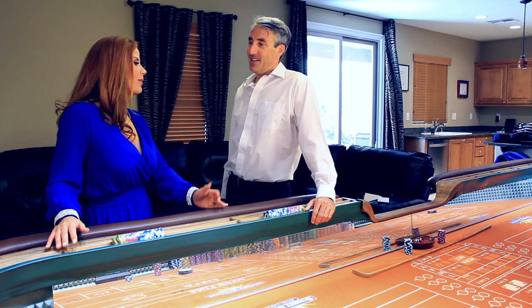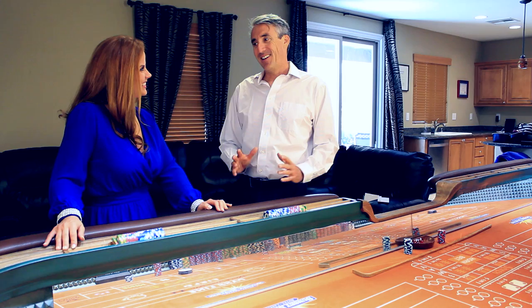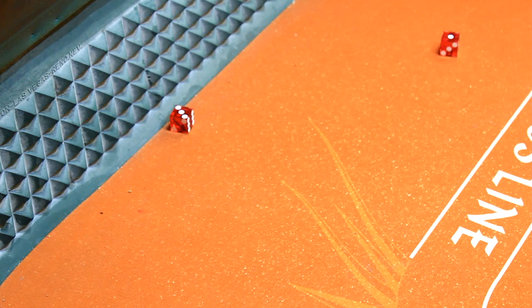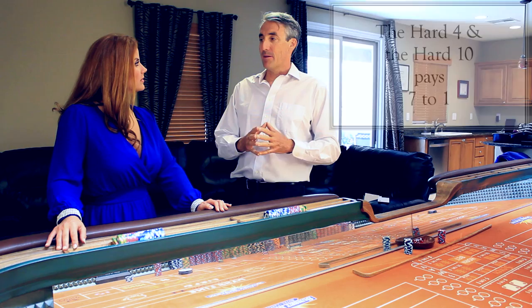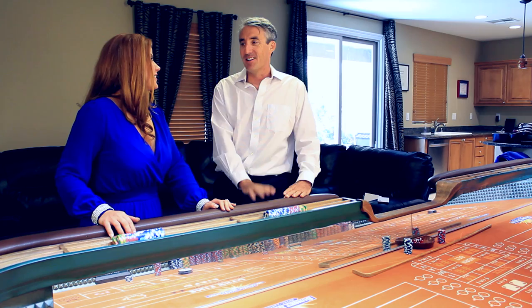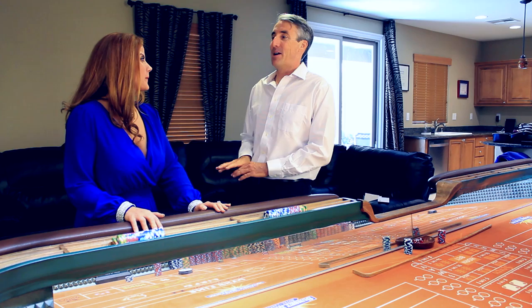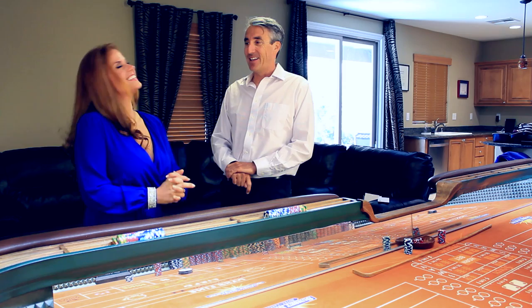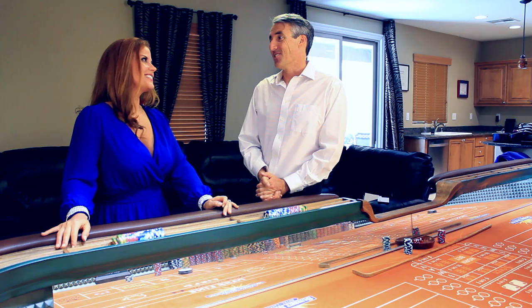What about the hard four and ten? They can't possibly be that bad. They're actually even worse mathematically. On the hard four, it takes a two and a two to win, and any seven or an easy four — meaning a one and three — will cause it to lose. It pays seven to one and carries a probability of winning of 11.11%, which is coincidentally also the house advantage. That's even worse than the 9.09% on the hard six and eight, so it is just a terrible bet. The hard ten is equally as bad — it's like the mirror image of the hard four. That's all there is to say about hard ways. Stay away.